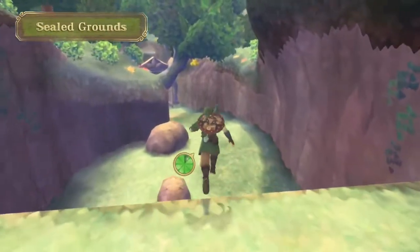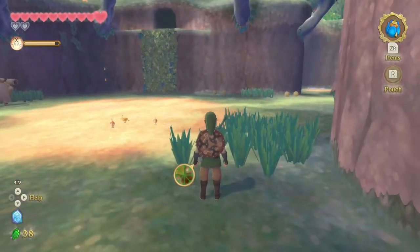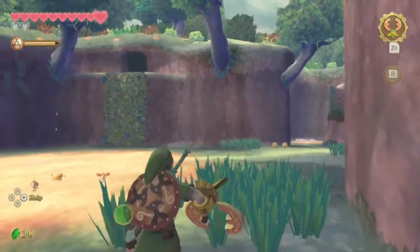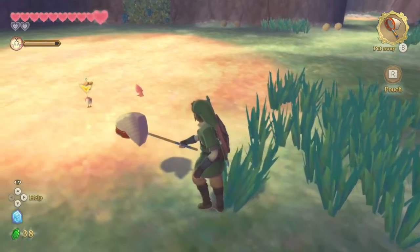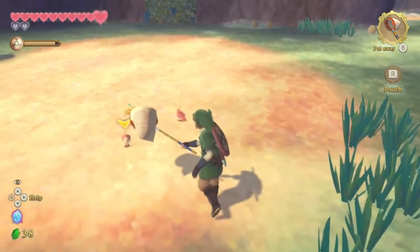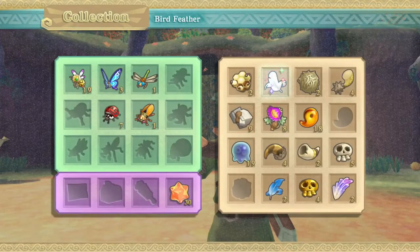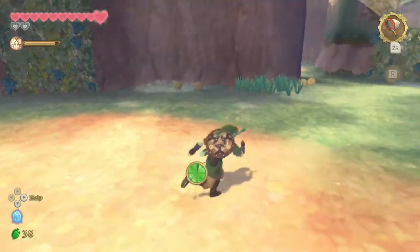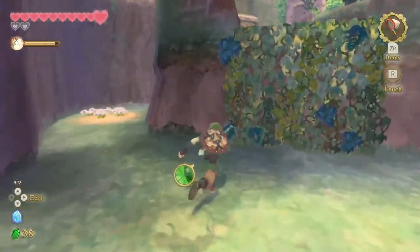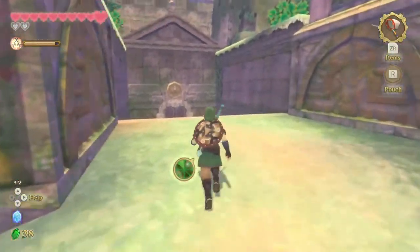A little bit of a distraction, but I will have to return to the sky anyway, so I'm not going to do that now. Actually, wait — I want the bug net. Sneak. There we go — I got a bird feather. That's how you get bird feathers. So time to head back into the Sealed Grounds.